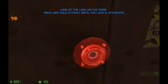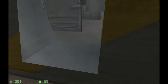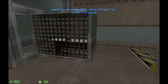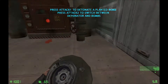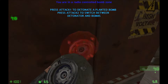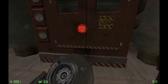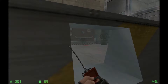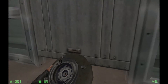The next piece of equipment is the radio controlled bomb. Like the blowtorch, radio controlled bombs can only be used in radio bomb zones. Pick up the radio bomb and plant a bomb on the equipment. Once a radio bomb is planted, take cover and press your fire key to detonate the bomb.